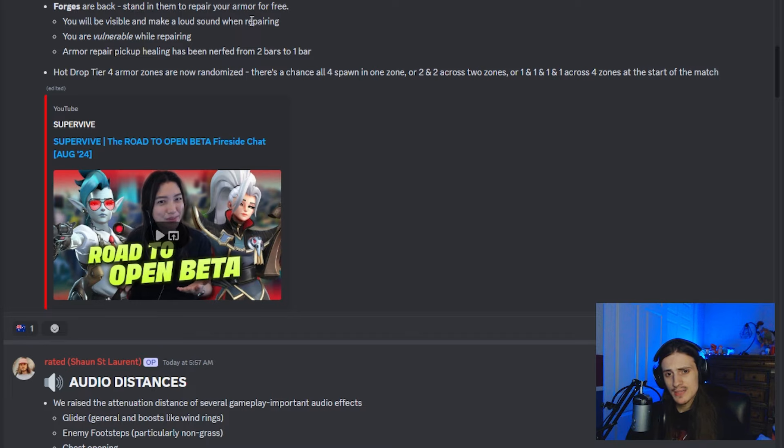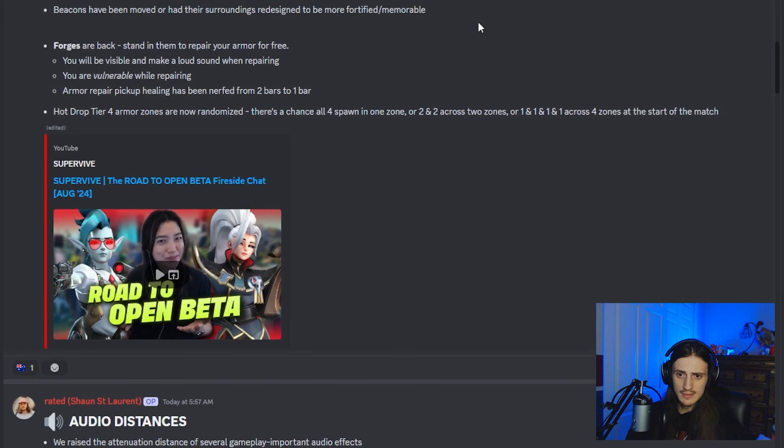A big change is that they're now adding forges on the map. Forges are areas where you can go and repair your armor for free. They used to be in the game and do other things, but now they repair your armor for free, which is very useful because now the armor repair you used to get after killing somebody only gives you one bar instead of two. You're going to be a lot more low on resources after fighting, so you'll need to path more consistently towards a bonfire or a forge. Be aware that while using forges, you're very visible and make a loud sound, so send a couple of teammates to scout around.